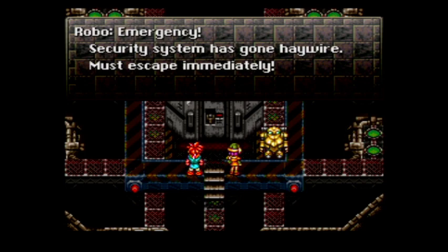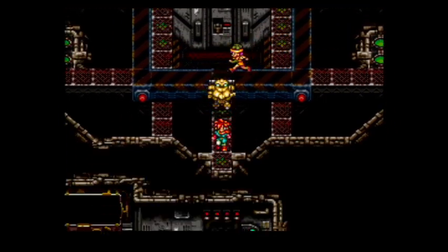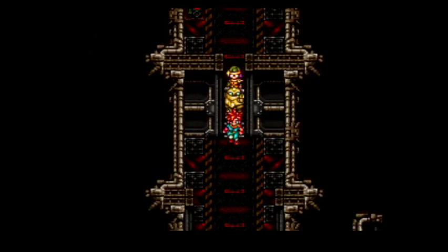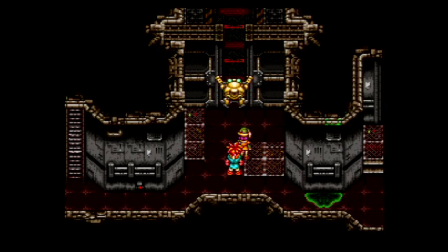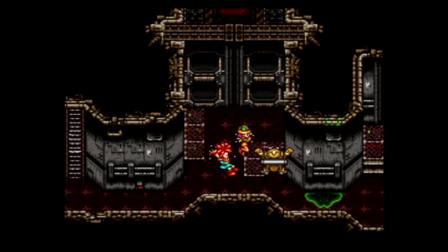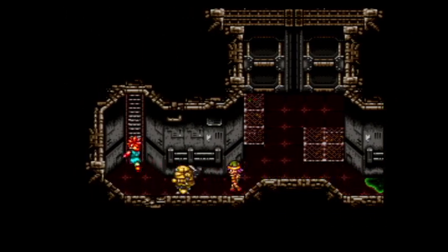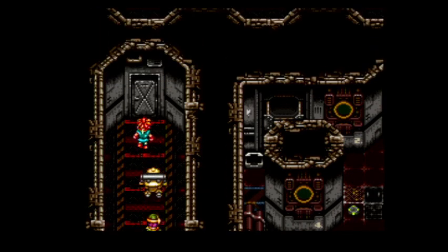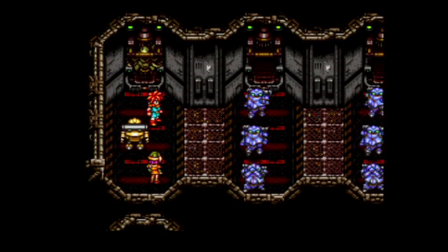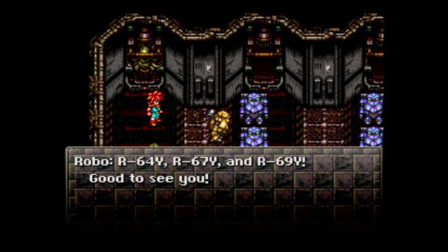Just in this big circle — just run, god damn it! Hell yeah Robo, hurry! Robo's strong as hell. I love the music though — oh, that was pretty badass. Emergency elevator shut off — why didn't I think of that? Just gonna be an inconvenience, so just run. I'm gonna try not to get into fights — except for this one of course. These are my friends — R64Y, R67Y, and R69Y, good to see you.